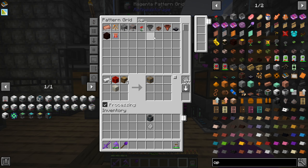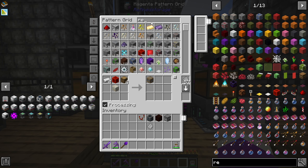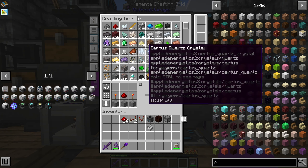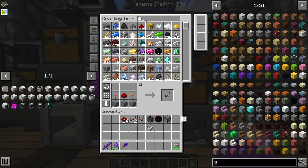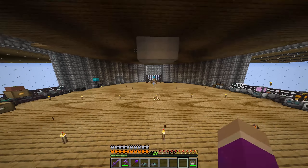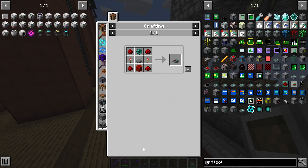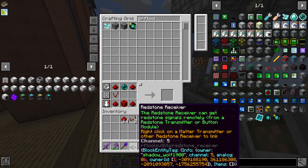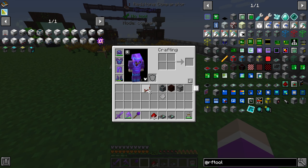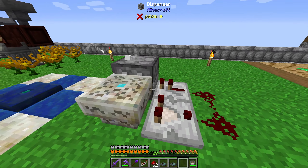We're going to need an open crate, a dispenser, some comparators, repeaters, redstone, and a redstone transmitter and receiver from RF Tools. I have two here on channel five - actually let's make two fresh ones so we know what channel they're on. Off of the runic altar, a comparator comes off - this will give a redstone signal when it needs it. Then redstone comes like this, a repeater right here, and a dispenser pointing into the runic altar. I'll grab my wand of the forest and stick it in the dispenser - now when it gets a redstone signal, it will use the wand.